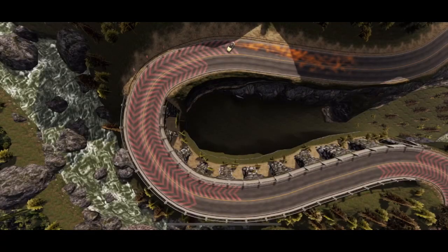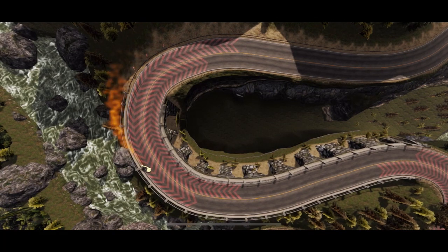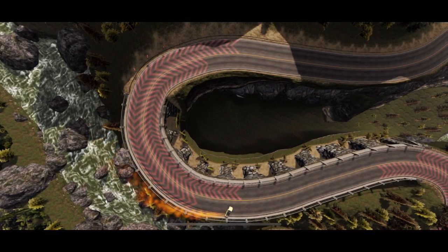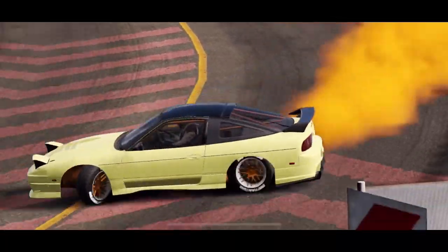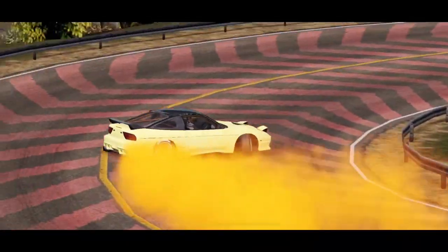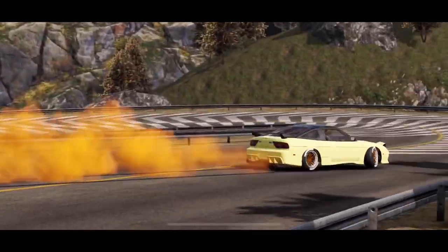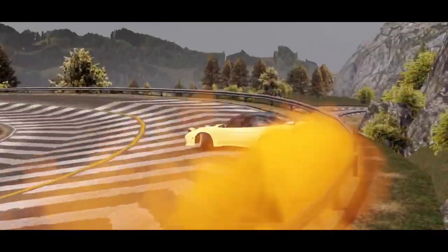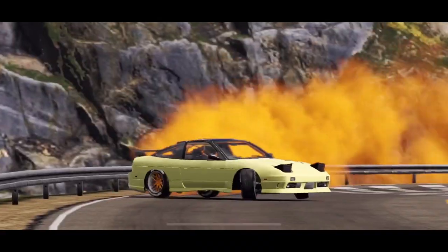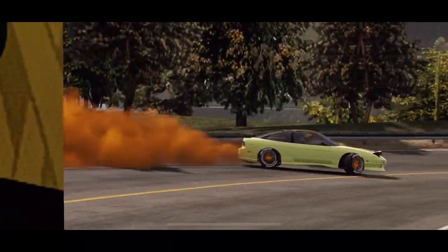Hey guys, welcome to another episode of Carbster Racing 2 with Brogue Hammer Auto House. Today's episode is all focused on the Phoenix NX. There are a couple different engine packages I have for it — I'm going to explain both of them. We're also going to enter a Top 4 Blitz and show how it performs with the stock engine, because even maxed out, the stock motor is under 600 horsepower, so it's eligible for the Top 4 Blitz competitions.